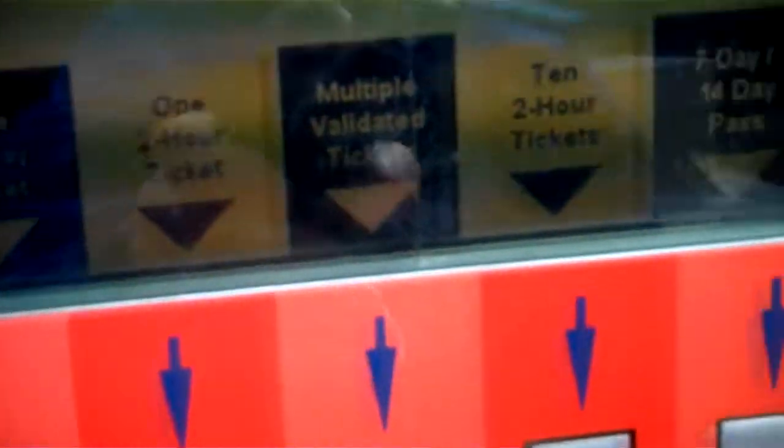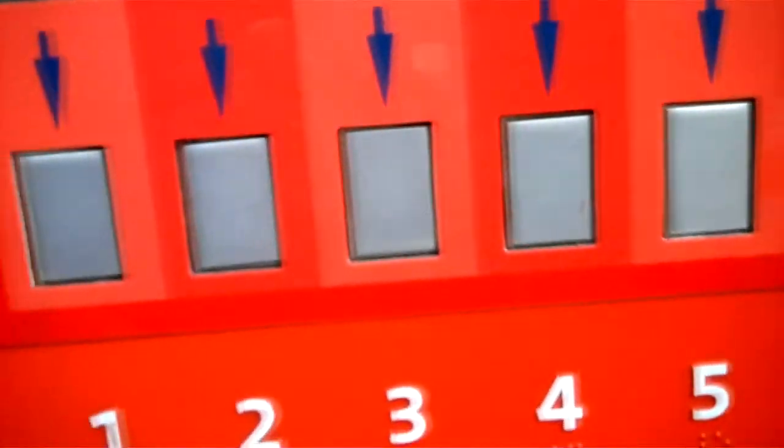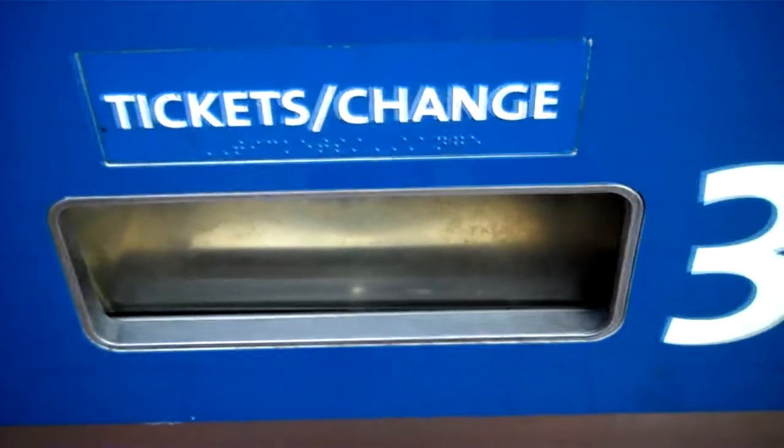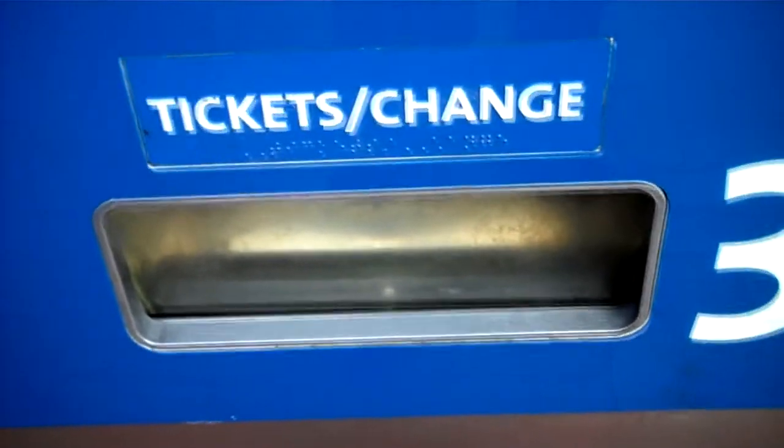Go ahead and make your selection right there, push the button, insert your coins, insert your cards, insert your bills right there, and your ticket and change come out there.